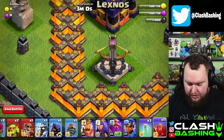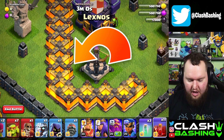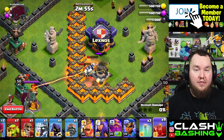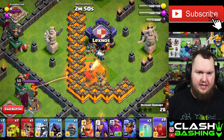We're gonna start off with two Skeleton Spells right here on the left side of this BOW. You want to put them on the left side so they don't get targeted by too many defenses. Those skeletons are gonna take down the BOW, then go in and take down the Clan Castle — no big deal.